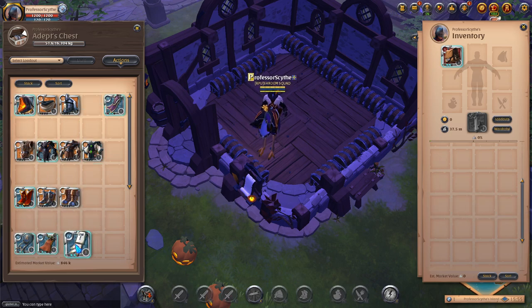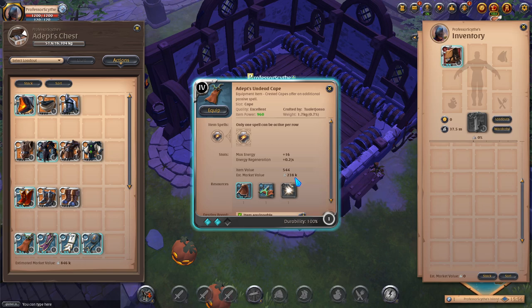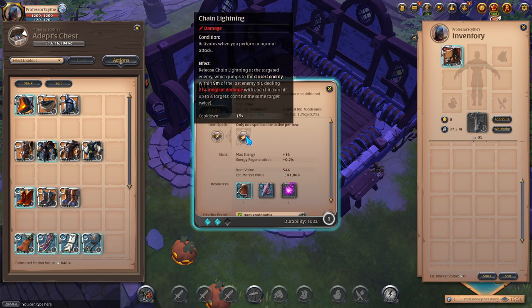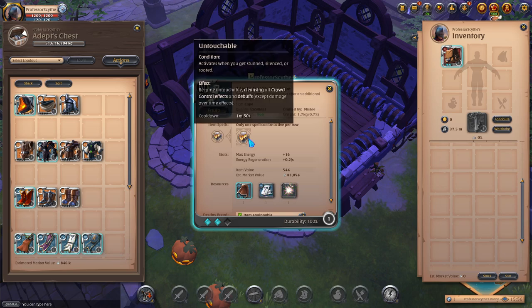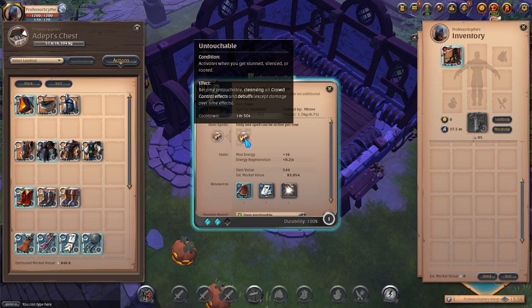For capes, the undead cape is my first choice, though it gets pricey at 4.2 and above. The next best is the fort sterling cape for single target damage — every 15 seconds when you hit an enemy it deals 214 magic damage, bouncing between up to four targets without hitting the same target twice. Don't underestimate the fort sterling cape: if you get stunned, silenced, or rooted, it cleanses all crowd control effects and debuffs immediately, and can be used again after about a minute and fifty seconds.